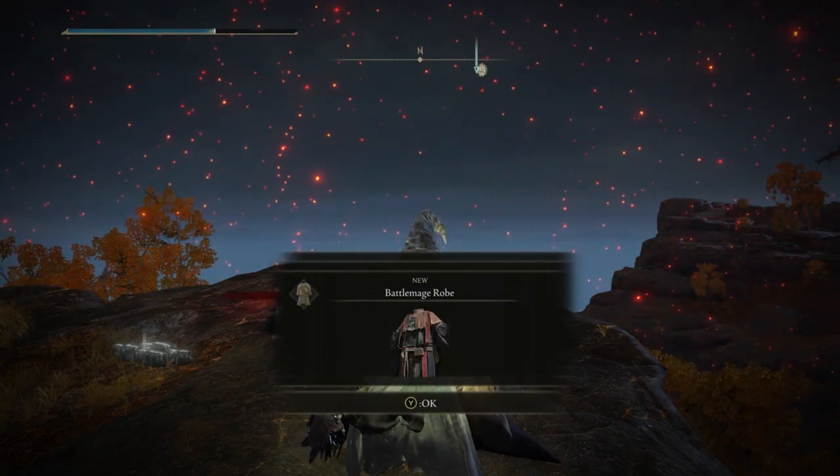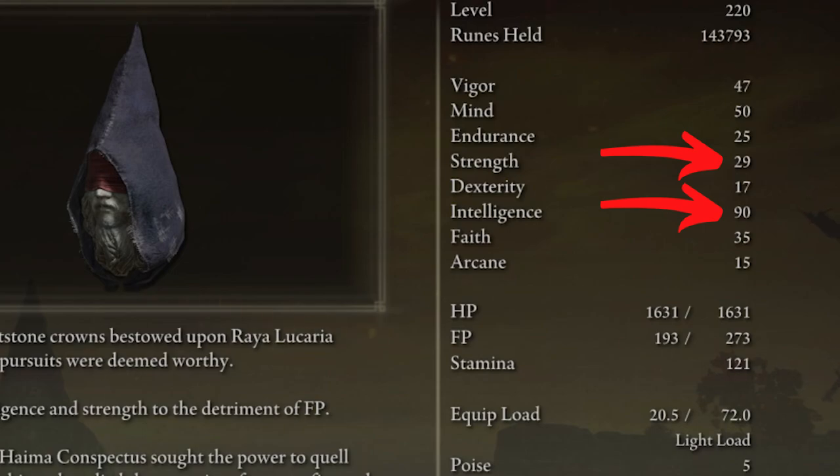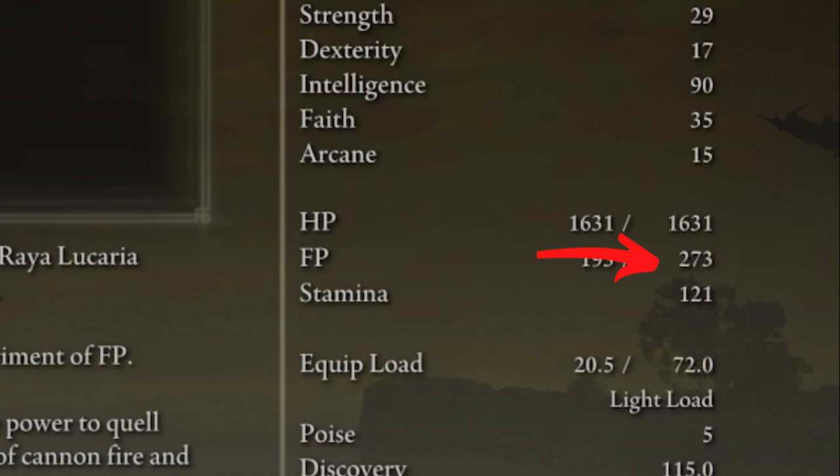So what is so good about this set? The description reads: this set increases intelligence and strength to the detriment of FP. Looking on the right at the moment, you can see that strength has gone up to 29 and intelligence to 90. This has given you a plus two for strength and a plus two for intelligence — strength was 27 and has gone to 29, and intelligence was 88 and has gone to 90. Our FP, as you can see right now, is 273.